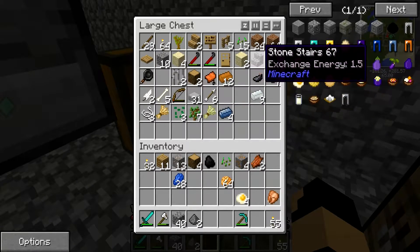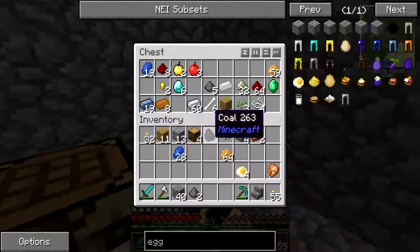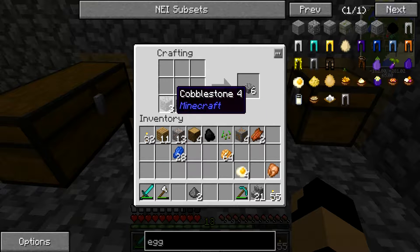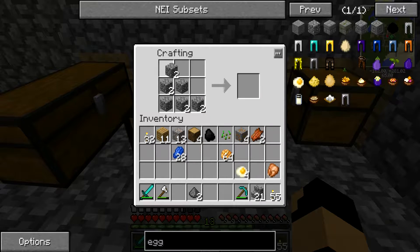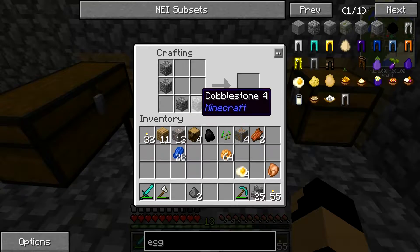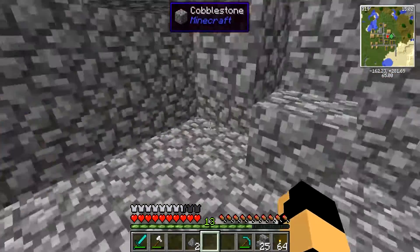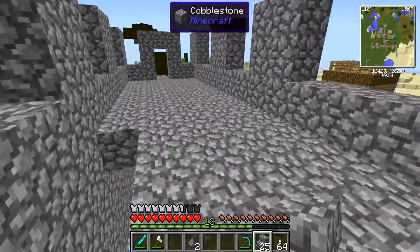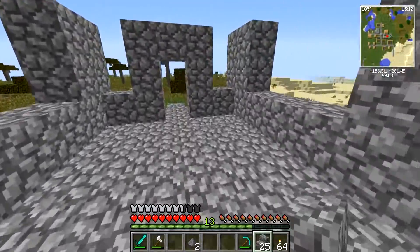We're going to use some more cobblestone and we need stone stairs, so we'll just go ahead and take those. Okay, let's make stone stairs - I think it's like that. Maybe that's how you make stone stairs. Okay, like that. Now we don't have enough left - okay, we got 25 stone stairs, definitely not enough, but we can at least get started with this project.